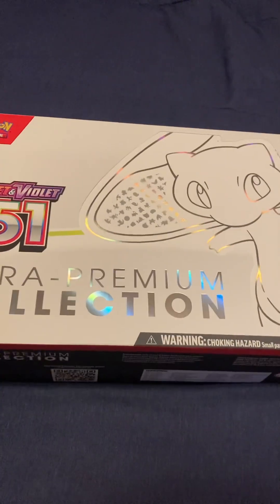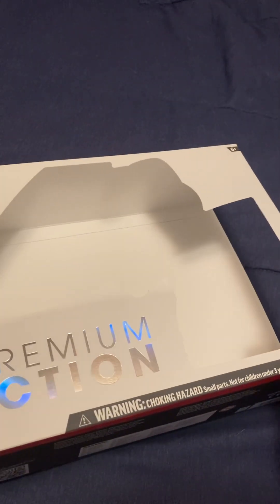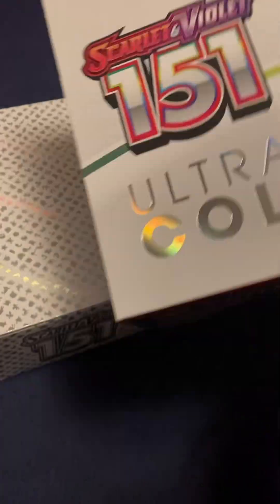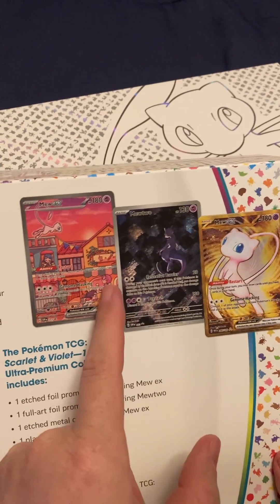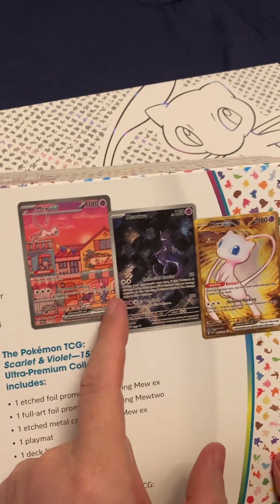It's like an ETB, I guess, but ginormous. With Pokemon 151, you gotta keep buying all these different sets to get some of the specific cards. Like, I need this and this. And the only way to get these, besides buying them off of somebody like singles, is to get them through this box.